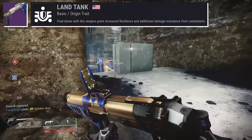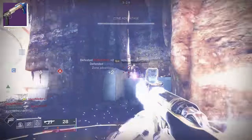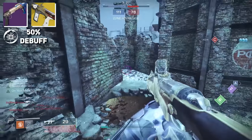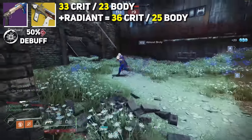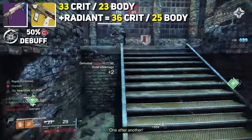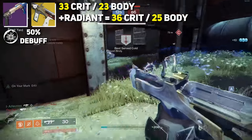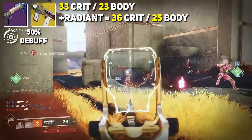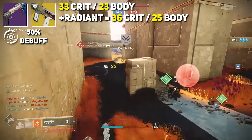But arguably the most beautiful thing is the combination of Explosive Personality and Huckleberry. Disruption Break is a 50% debuff, raising our damage to a whopping 33 per crit and 23 per body. And if we take that even further, Disruption Break with Radiant increases damage to 36 per crit and 25 per body — some crazy damage values. More so than the optimal time-to-kill, it's the pure forgiveness. The ability to break someone's shield, immediately swap to Huckleberry with that 50% debuff on the target for easy cleanup — getting that kill, suddenly having a stack of Rampage, and while holding the trigger, amping the rate of fire for the next target.